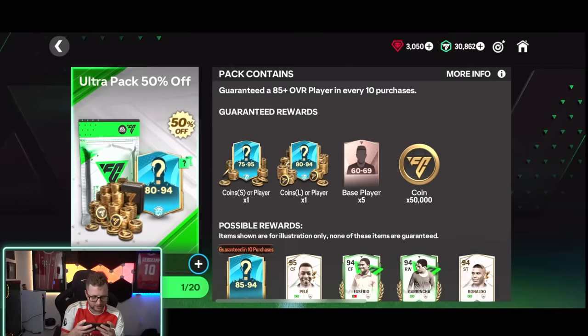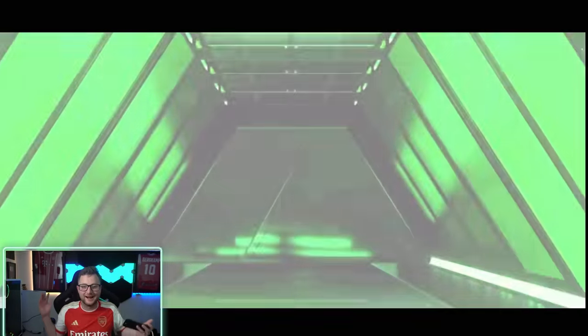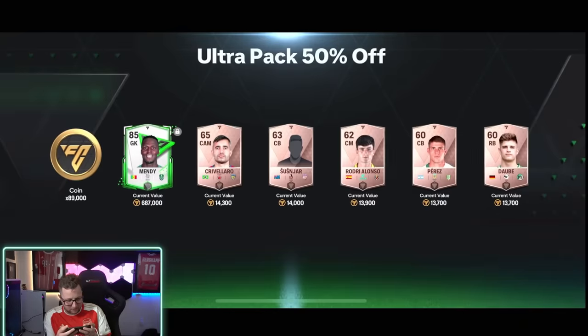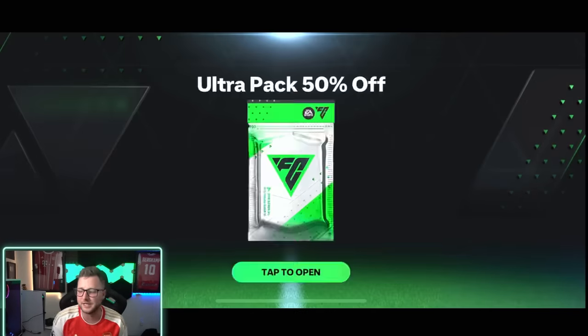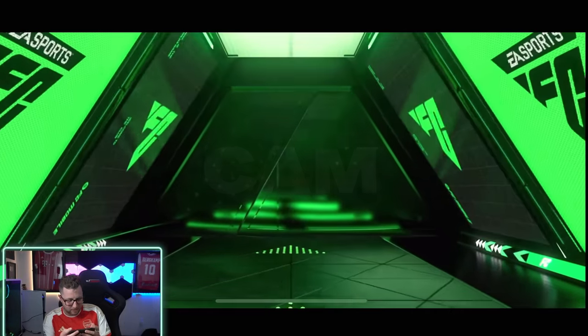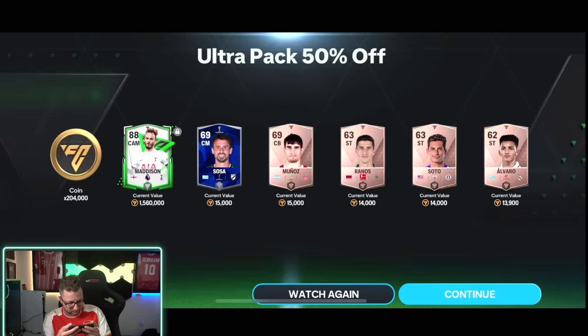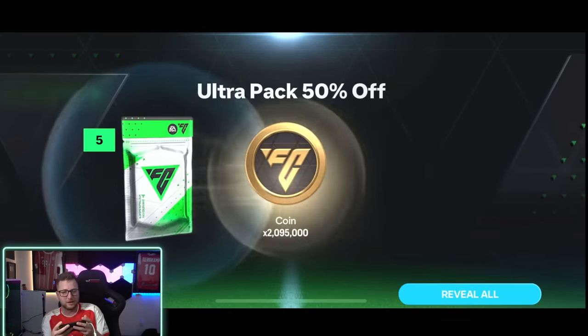We'll do packs until we get 10 of them, and then I feel like I want to do the star pack. Second pack — we get a walkout of this too, I definitely do not mind that at all — an 85 overall Mendy out of that pack. I love the card art on these cards too. Back-to-back walkouts — England cam — not bad at all, we got 88 overall Madison. We got two million coins in there too.